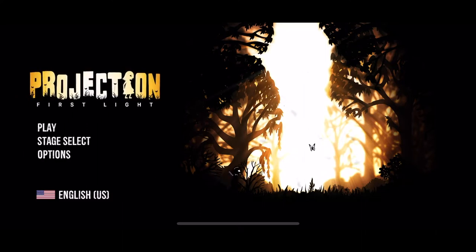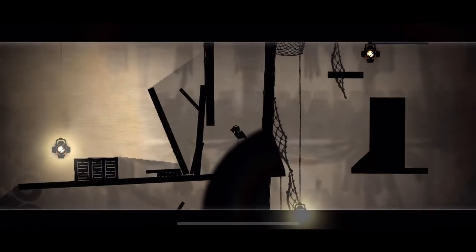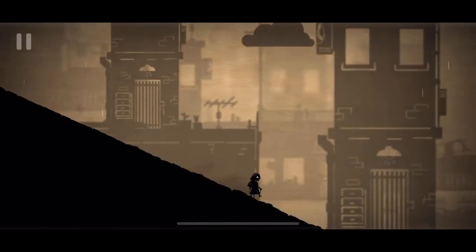Projection: First Light is a platformer that has you manipulating light in order to create shadows that you can interact with. Its soundtrack and design blend perfectly to set the tone of the story.